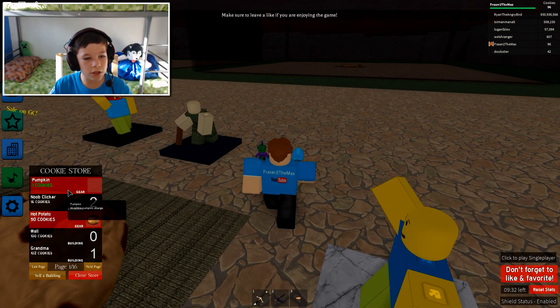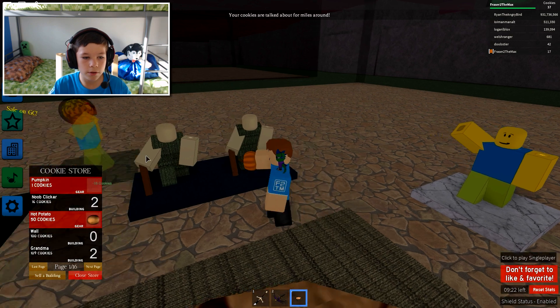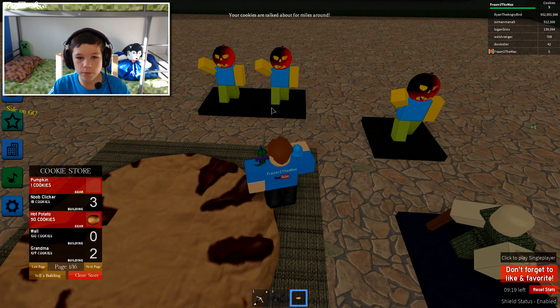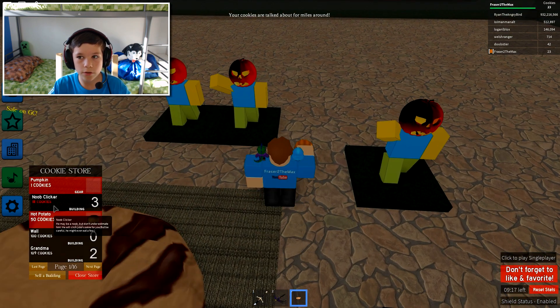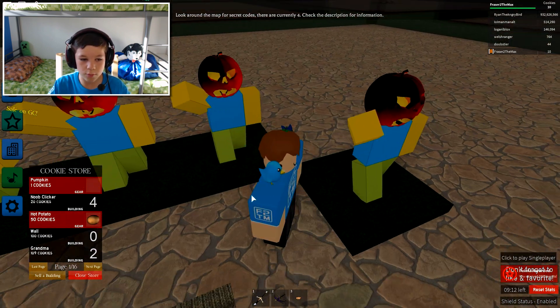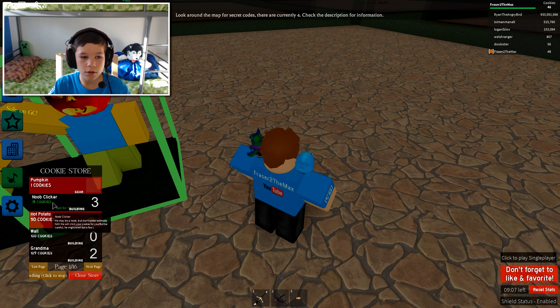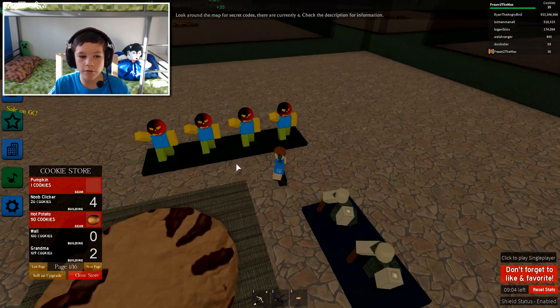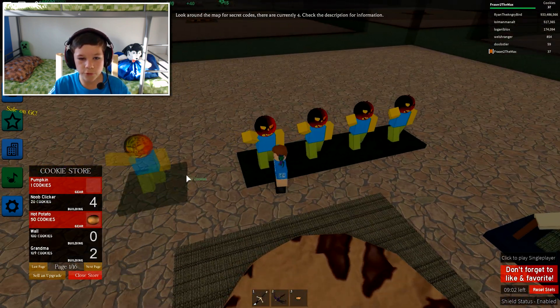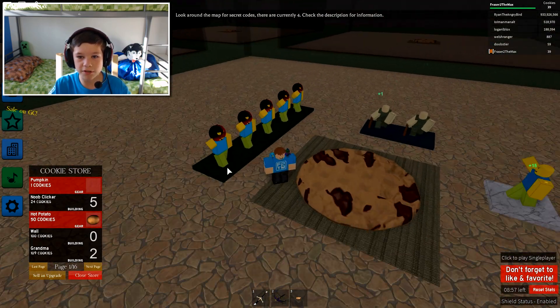So we're just gonna have a row of grandmas here and a row of noobs here. So many noobs making me so many cookies. And I want this one. And another. There, now I have quite a lot of cookies — noob cookies. There we go, look at that. Now they're all gonna start making me money, because there's a whole strip of them. And there's Dad.